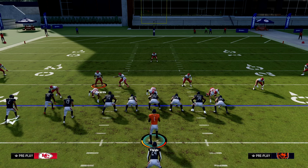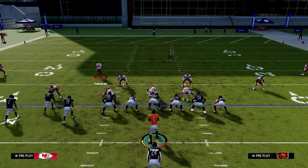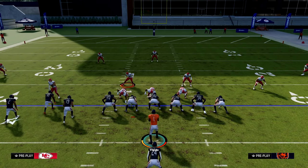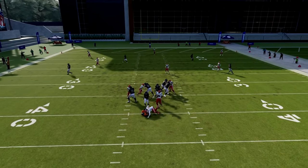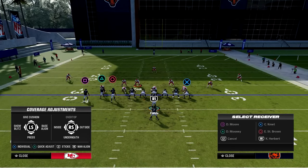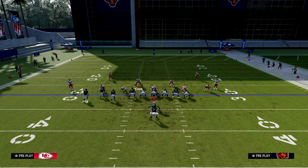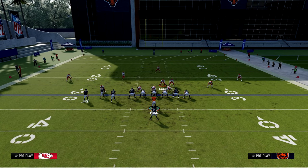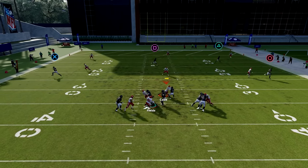First thing, we'll try to block with the running back. Let's set our blitz up. This is with a blocked running back. You got a running back blocking? Didn't work. Let's block the running back and slide protect to the right. A little bit better.